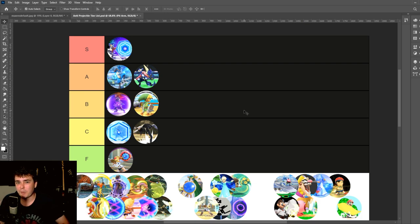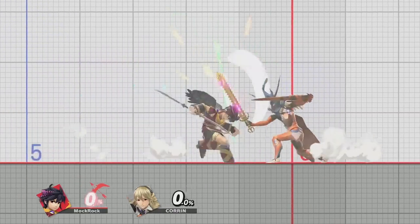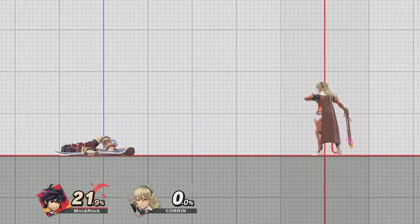The armor is actually just super poorly designed on these moves in general, because it comes out on the second frame of activation, not the first frame, which means it's really easy for them to lose to moves they should absolutely be beating.